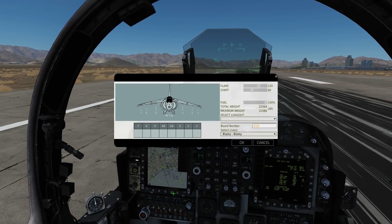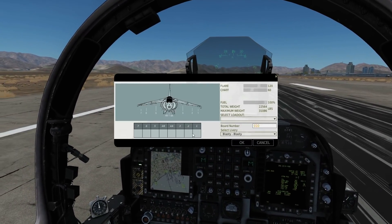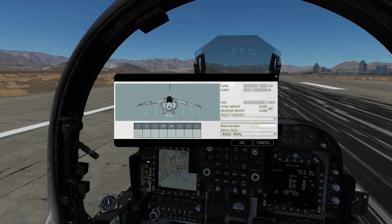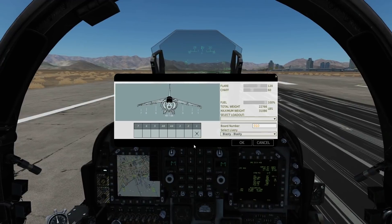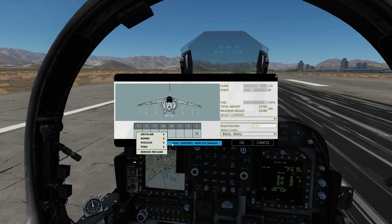Let's go to the arming screen. We can have them on pylons one, two, six, and seven. We'll go with missiles — AGM-122 — and let's just have two of them. I think that's all we need for this.